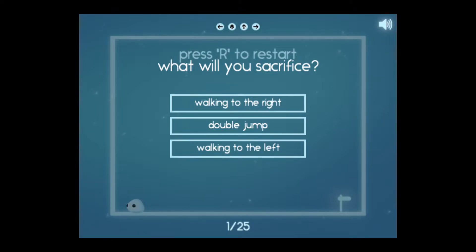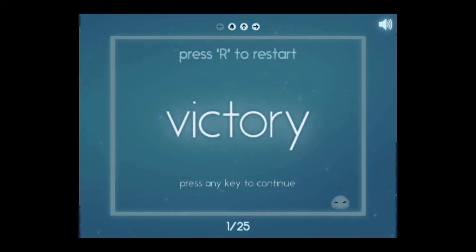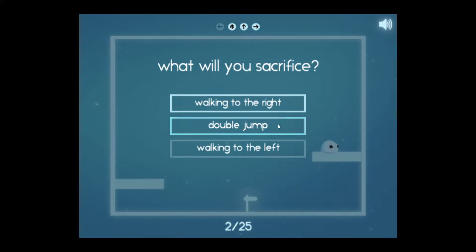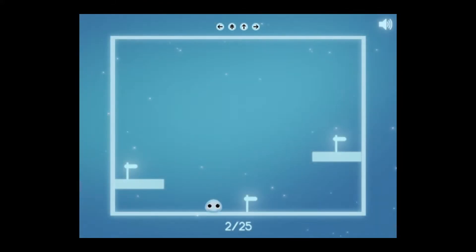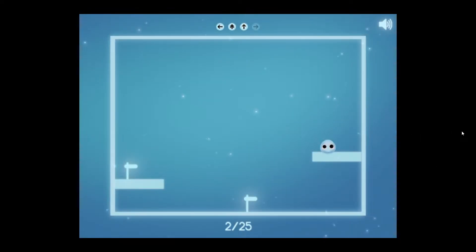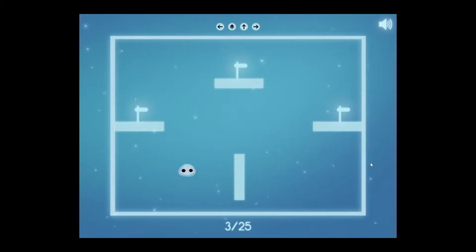What will you sacrifice? I'll sacrifice walking to the left. I didn't know I could double jump. So at the top's what I'm left with. Let's sacrifice walking to the right, then we'll sacrifice double jump. So you kind of have to plan it out a little bit. Let's sacrifice walking to the right first, and we'll sacrifice the double jump. And then we won.